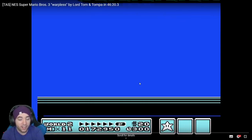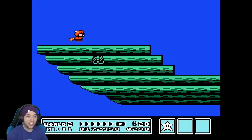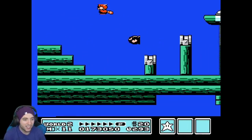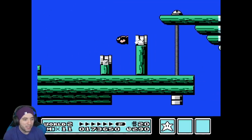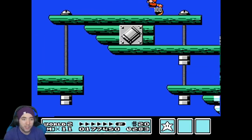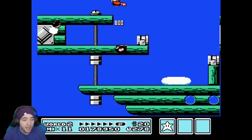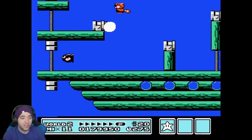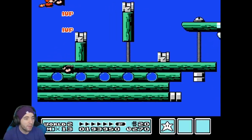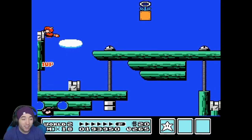World 2 was insane. That early hammer really helps you get through world 2 extremely fast — it almost makes it one of the shortest worlds in the game. Now because the TAS has the tail, it's going to do a lot of flip-flapping. Let's take a look. With all the bouncing — I've never really tried this. I'm sure some of you have tried to generate lives by doing these bounces; let me know in the comments.